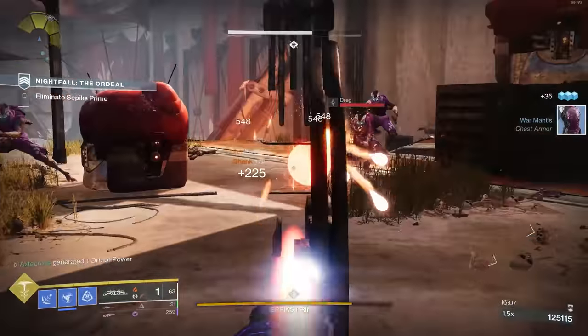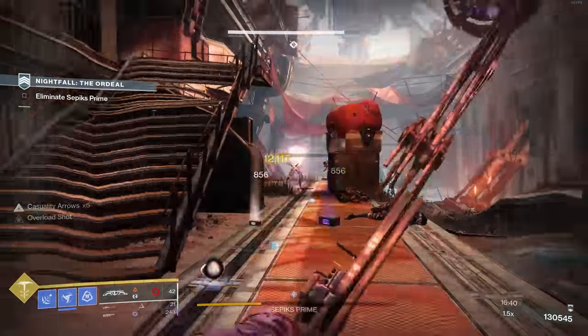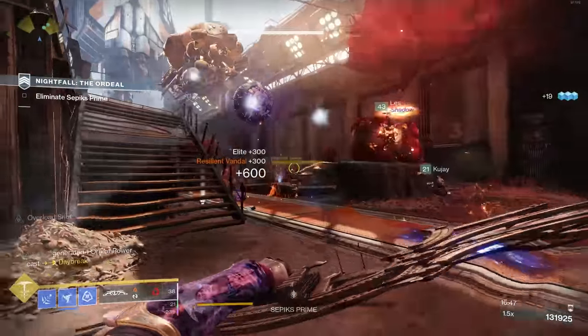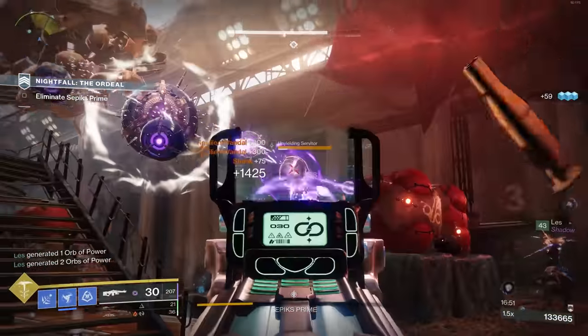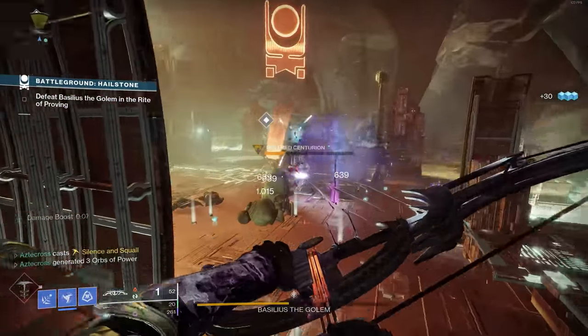TQ's Divination will rain Warmind Cells down on you better than any other weapon I've ever seen. The only weapons that might come close are Igalos weapons and IKELOS Seraph weapons. But even then, I think TQ does better through the fact that the explosion is so big and powerful that something is always being touched by that solar damage, resulting in Wrath of Rasputin proccing and presenting you with Warmind Cells to explode.